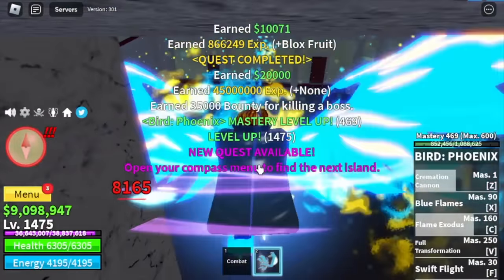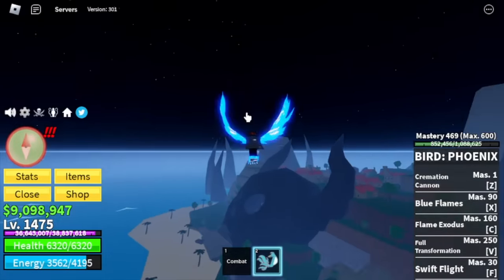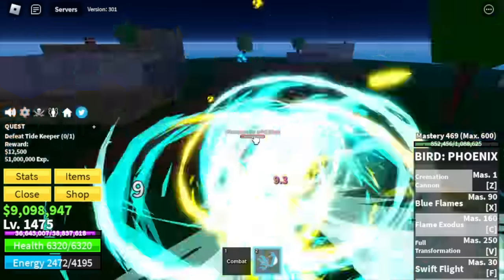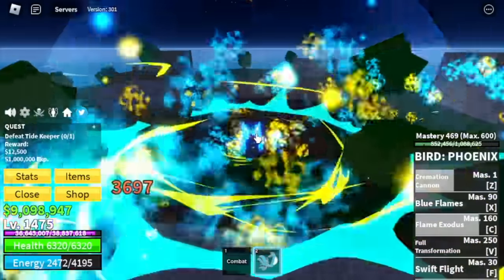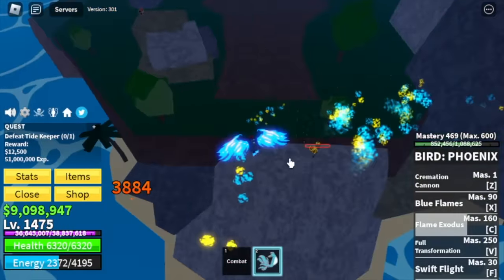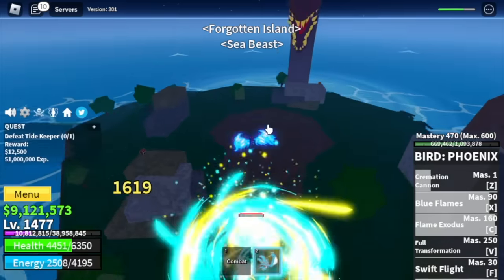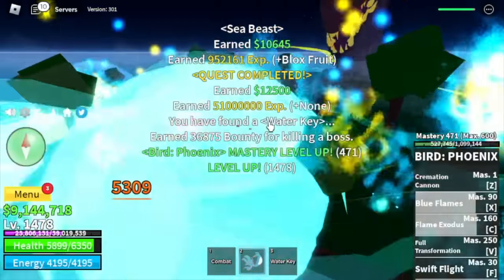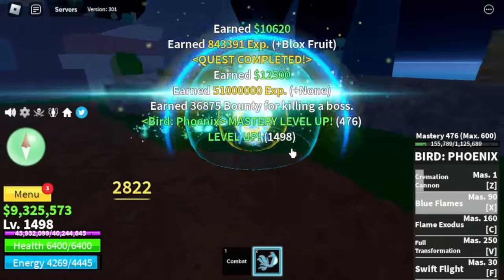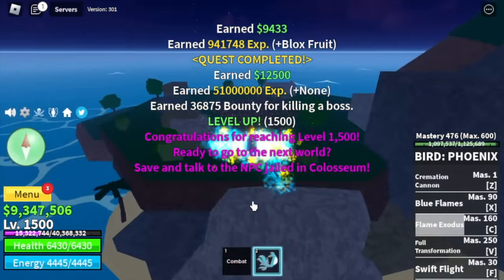Our target level here is 1,475. After that, Forgotten Island — target is the Tide Keeper. I think this fruit is really good for this boss. We're gonna level up 25 times here — we're gonna do server hop. This fruit is so powerful once you unlock most of the skills, that even with the sea beast, you can easily defeat the Tide Keeper. We're gonna reach level 1,500 here.